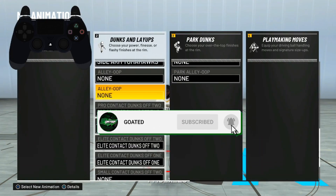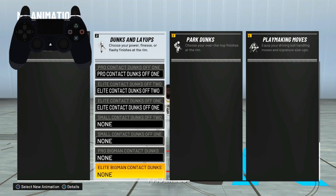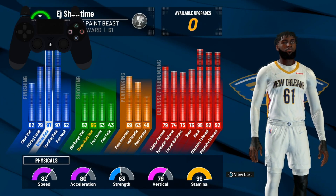Make sure you copy down all of these dunks, and then come all the way to the bottom and make sure you've got contact dunks unlocked — whether it's Pro, Elite, or the big man ones. I unfortunately don't have the big man ones, but I do have Elite, and those are the most powerful ones. Make sure you get contact dunks unlocked.